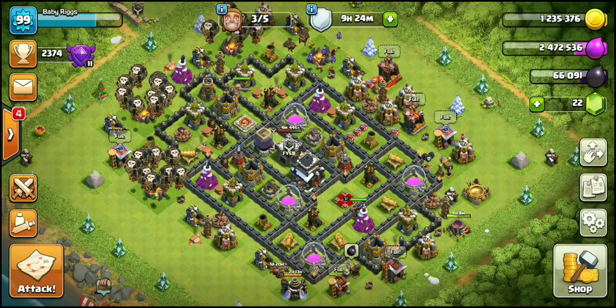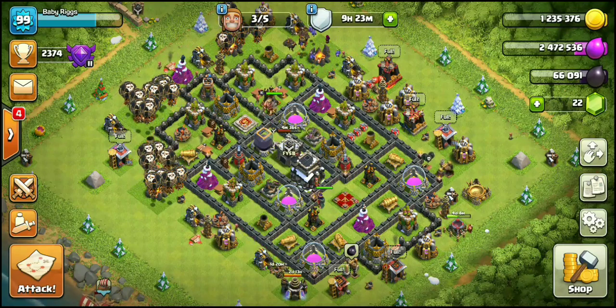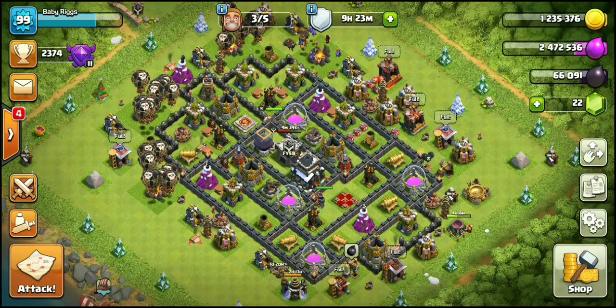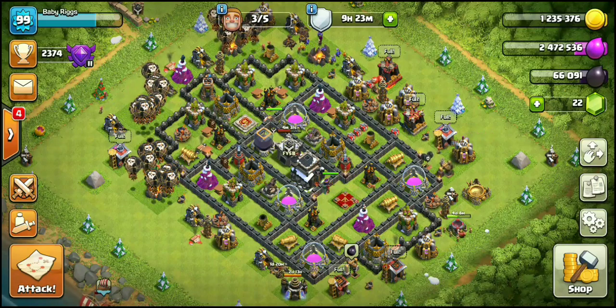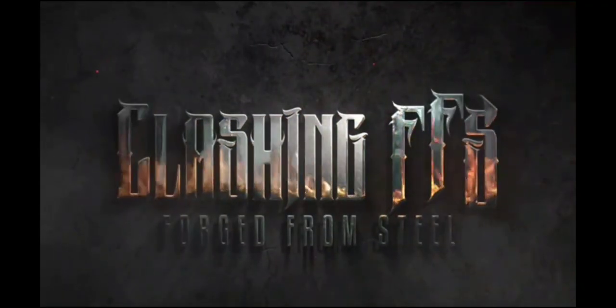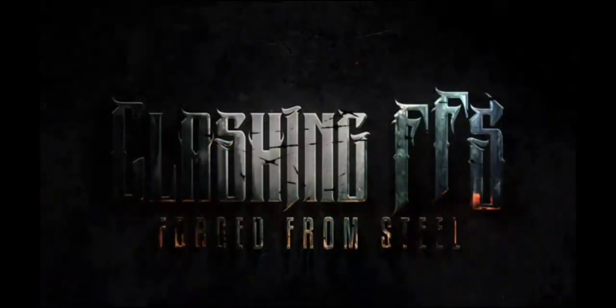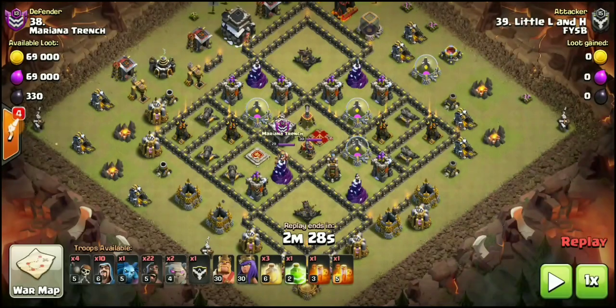Make sure you guys are grabbing those three stars. The best way to do that is to show the attack strategies in the Town Hall 9 attack guide. So without further ado, let's jump right into it. The first attack strategy we're going to be featuring is the Shattered Goho, or Shattered Mass Hogs — whatever you want to call it.